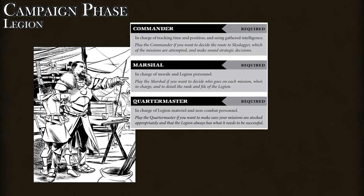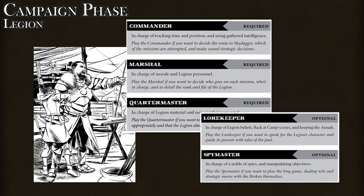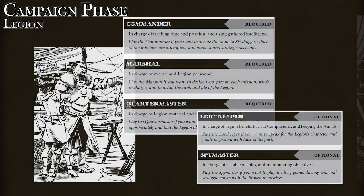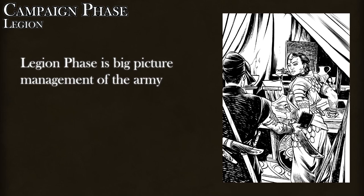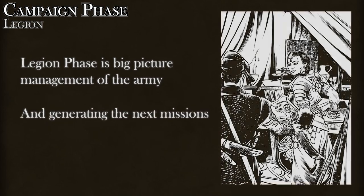There are three legion rolls required in the game, so if you only have one or two players, you'll need to pull some double duty somewhere. There are also two non-essential legion rolls that can be filled by players. Essentially, the campaign phase breaks down into marking the passing of time, tracking the reduction in food and increase in pressure, resolving some campaign actions, and finally generating new missions for the next mission phase.